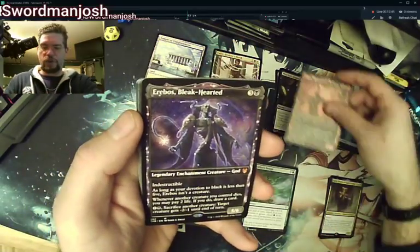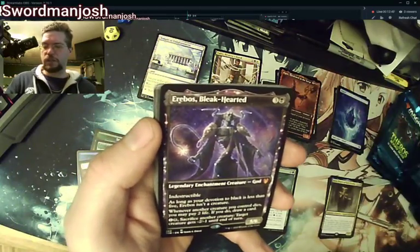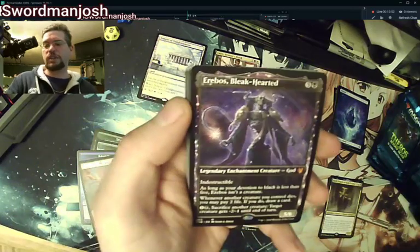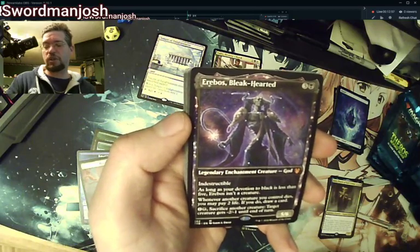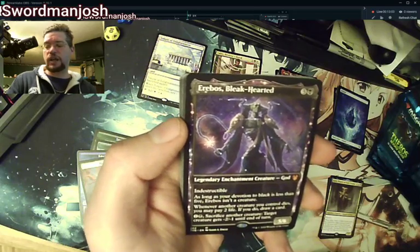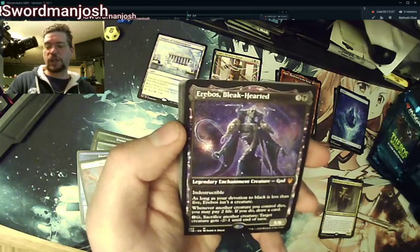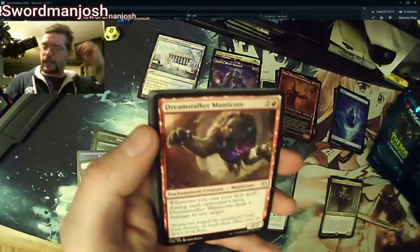We have Erebos, our first god, and our second mythic — Erebos the Black Hearted! I was hoping for Heliod, but Erebos is good. As long as your devotion to black is less than five, it's not a creature. Whenever another creature you control dies, you may pay two life to draw a card. You can also sacrifice a creature to give target creature -2/-1 for one black and one colorless.